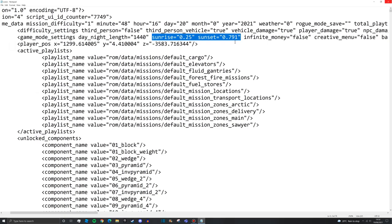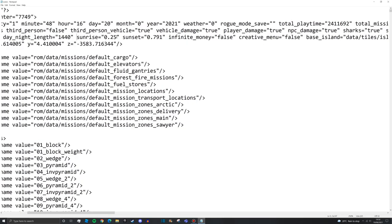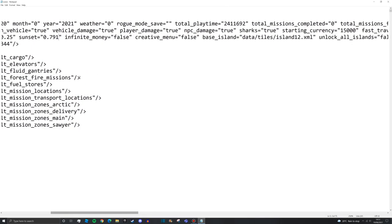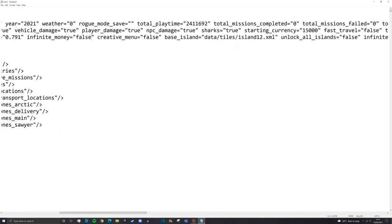Sunrise and sunset are just the rotation values for the sun's light source. We have 0.25 for sunrise and 0.7 for sunset - that's the fractional position on the sun's arc. You'll never really need to touch that unless you're going for some sort of dystopian alien planet feel. And we have infinite money set to false - there's absolutely no point in playing career with that set to true.